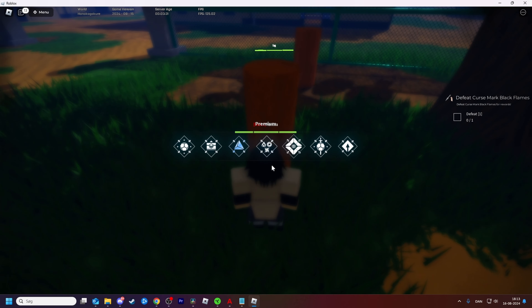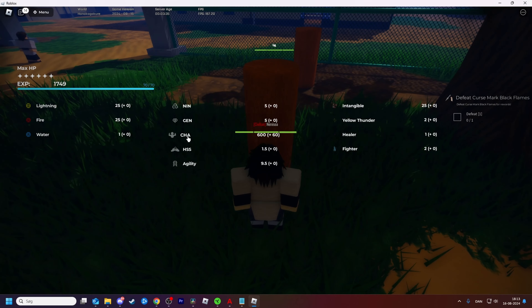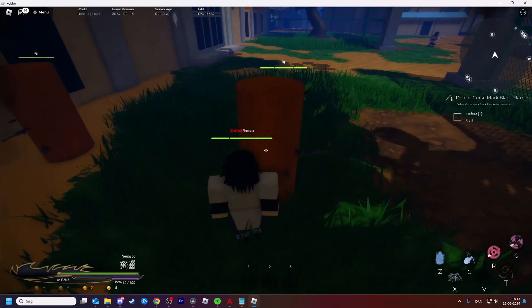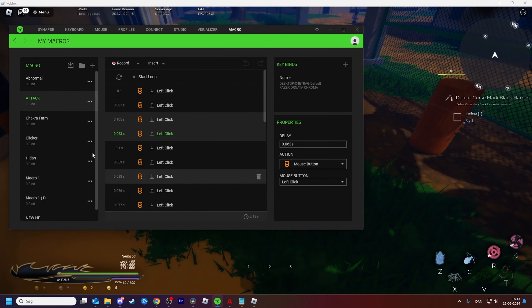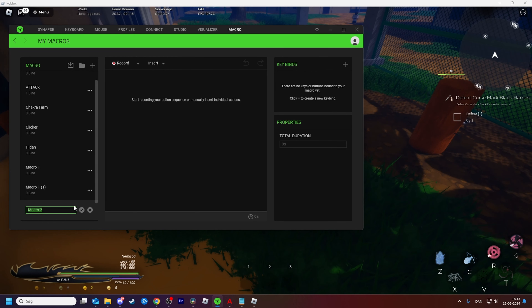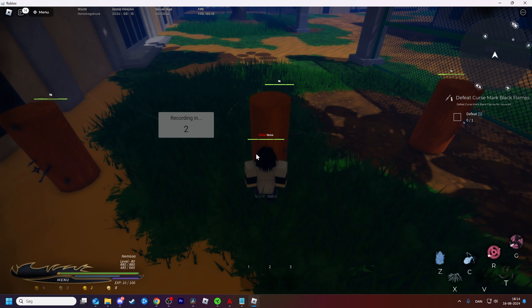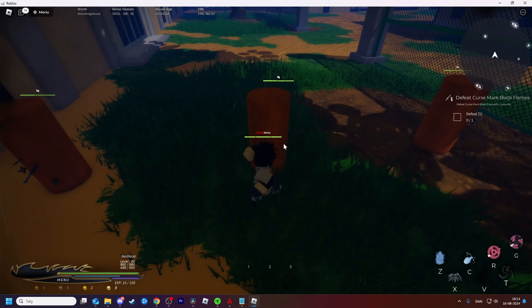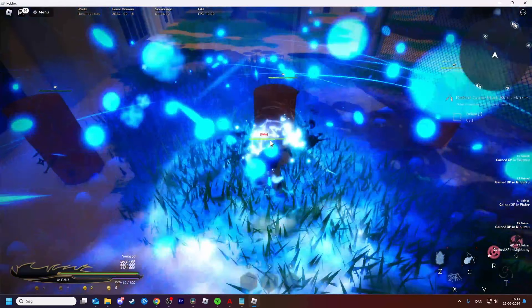What I wanted to show you is how you can train your Ninjutsu, Genjutsu, Chakra, and also Taijutsu. The way you're going to do this is stand right here and open your macro. Let's make a new one - call this '4x Attributes'. Hit Record. I'm going to press Set, then X, C, B.